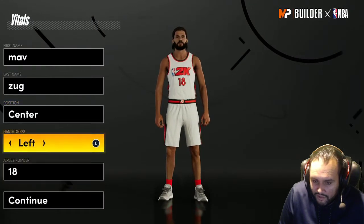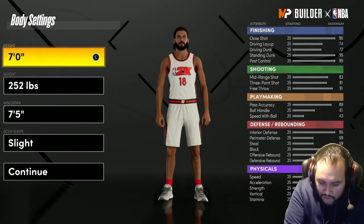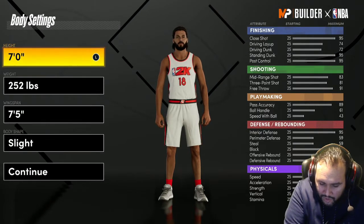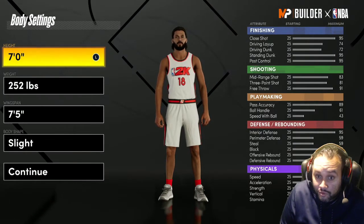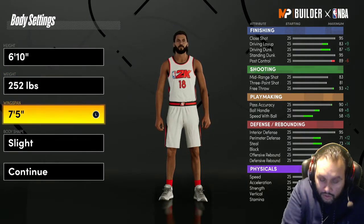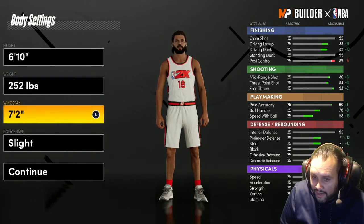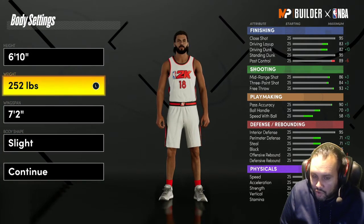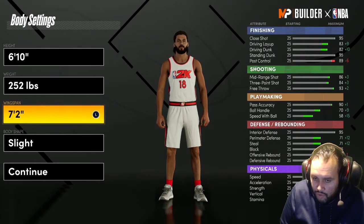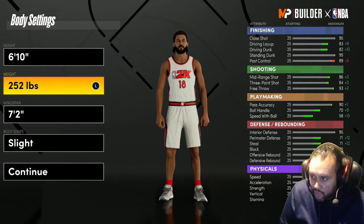Center. Doesn't matter what hands. Jersey number doesn't matter. I have it on my phone, so you'll be seeing me looking at my phone. So, what is the 7'2 wingspan, right? You want to get that 84.3. Obviously you can break down the wingspan some more - you can decrease the weight if you want to go faster. But I left the weight exactly the way it was.